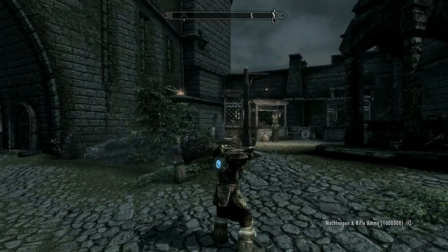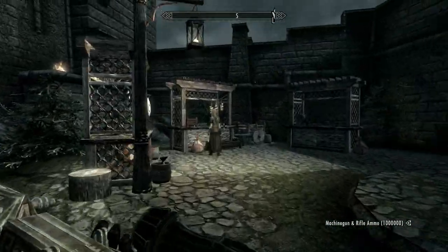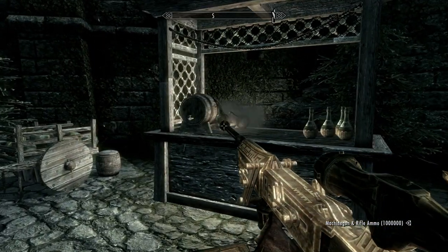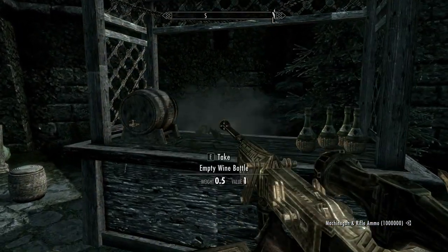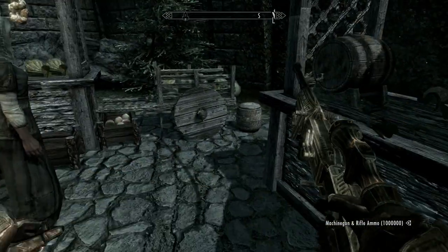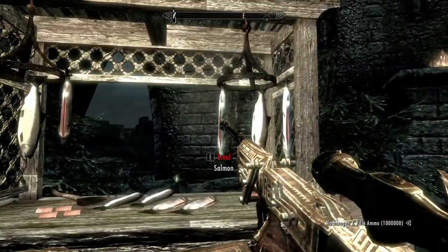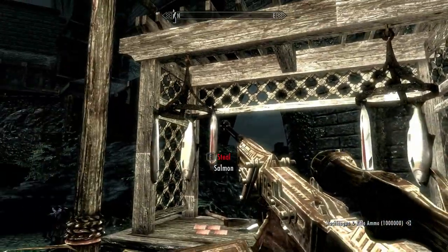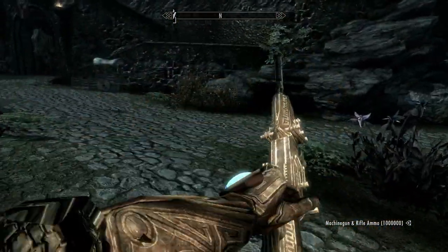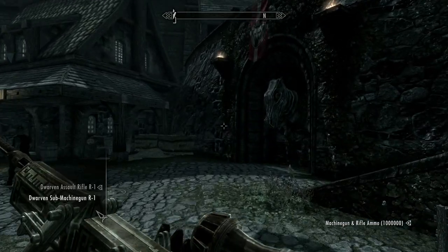Nice smoke effect coming out the back — it's really cool. You reload after firing. Let's fire some bottles — destructible bottles! It'll be good to see if the modder could include some recoil, which I'm sure will be very hard to do. Either way, I'm happy as it is now, but like I said, it's early days.